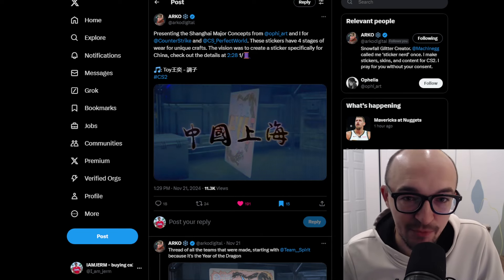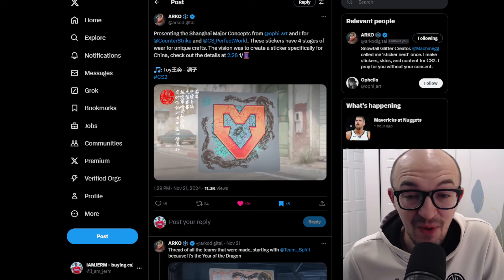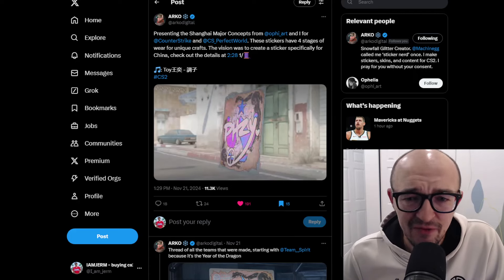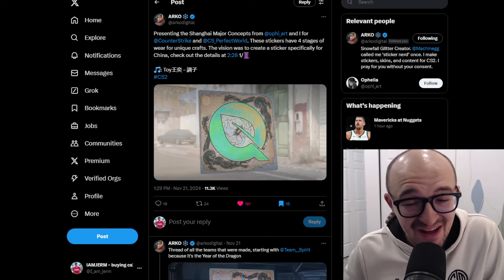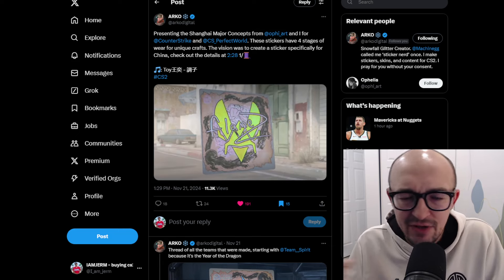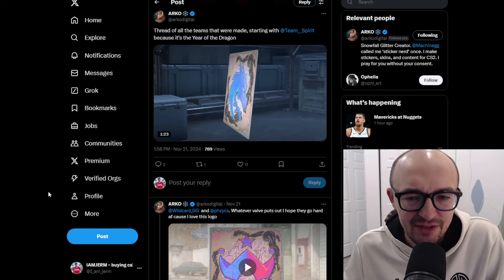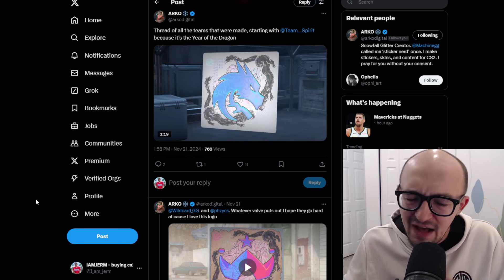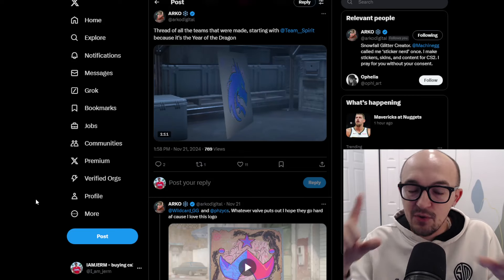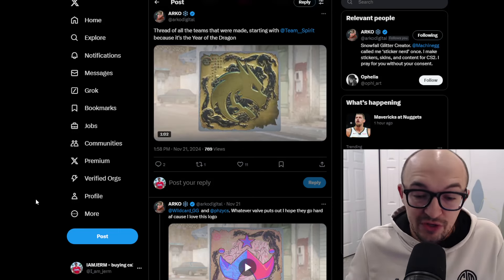This is the latest Shanghai sticker concept from Arco Digital and a person he was working with. Arco is someone whose concept stickers we've looked at in the past, and those videos have done very well. For tournament stickers especially, Arco really gets inspired, puts a lot of thought into it, and wants to inspire the community to create their own sticker concepts — and hopefully inspire Valve to make something bordered and more unique. He made a Team Spirit sticker with a couple of different concepts. The interesting part is how they scrape: starting with the full background, then a hollow middle, then just the dragons, then just a small insignia, and finally a straight-up borderless sticker.